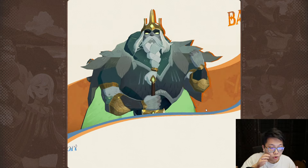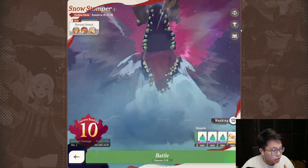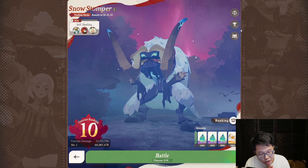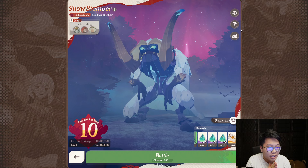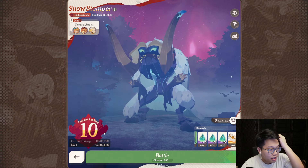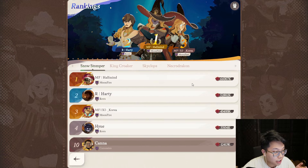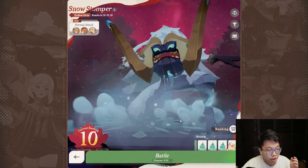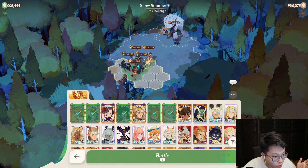The idea behind the fight is pretty straightforward. The greatest tip I can give you is that — as unfortunate as it is — you have to accept that sometimes with Snow Stomper or Dream Realm fights in general, the crit RNG on the boss will just ruin a run, and you have to give it another shot. The team I used to get 12.1 million — which was top 10 on my server — is a bit RNG dependent.